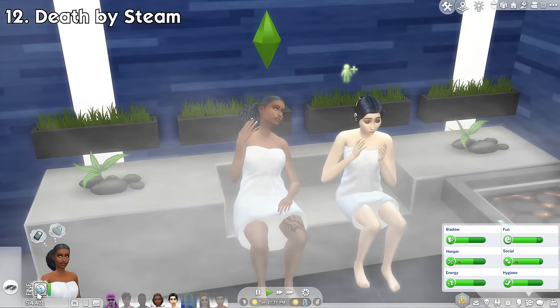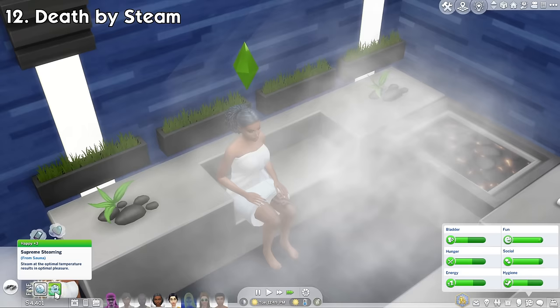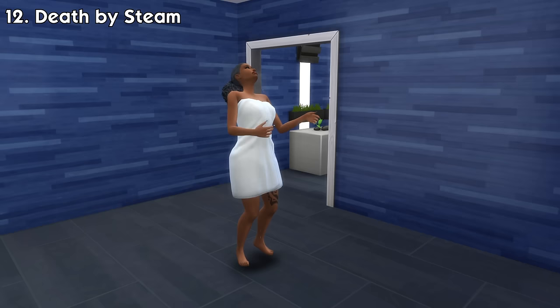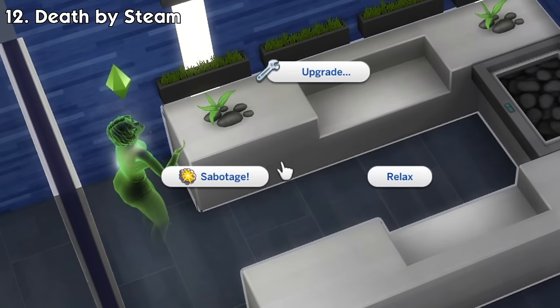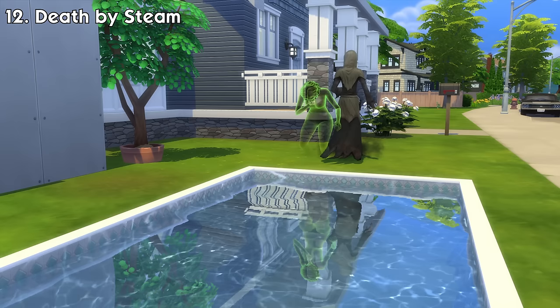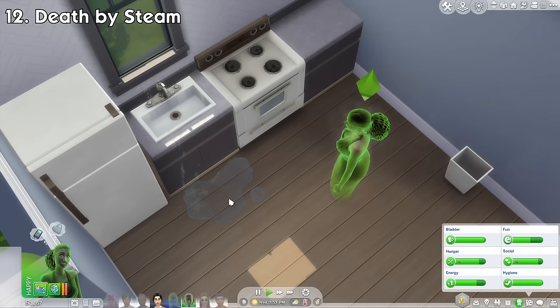Death by Steam. If a sim is relaxing in the sauna, they'll get a happy buff after a while. But if you keep forcing them to stay in the sauna right after they get up, it'll change into an uncomfortable debuff. If they stay in the sauna with this debuff for too long, they will end up dying of overheating because of the steam. The ghosts will have some steam coming out of their body. They will also be able to sabotage the sauna machine so the next sim using it will cause it to break. Additionally, they will autonomously do activities that cool them down like swimming and drinking. They used to be able to absorb water puddles in the past but apparently that's no longer possible — it could be a bug.